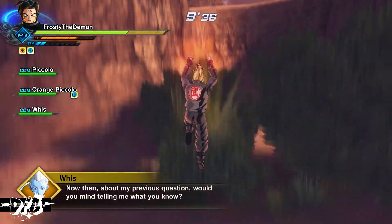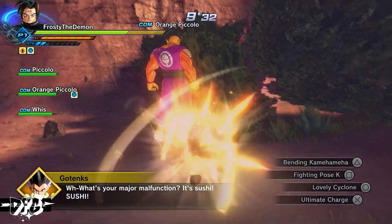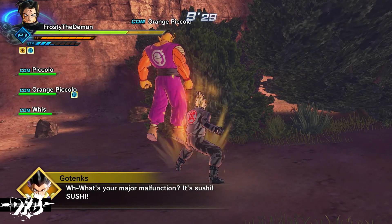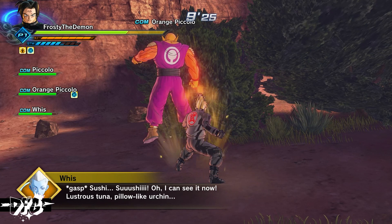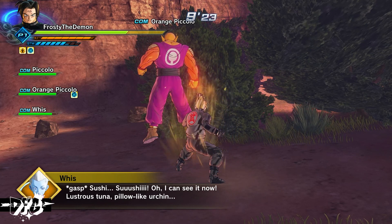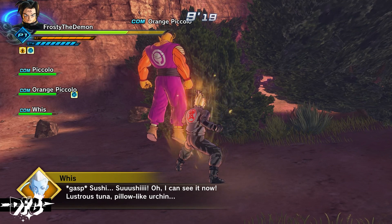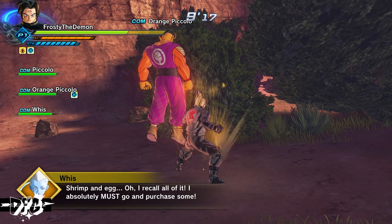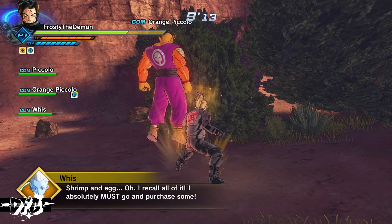After the fight, the character asks their previous question again. The answer finally comes out: it's sushi! Multiple characters confirm it: 'Sushi!' The memory floods back — lustrous tuna, pillow-like urchin, shrimp and egg. The character recalls all of it and says they absolutely must go purchase some.